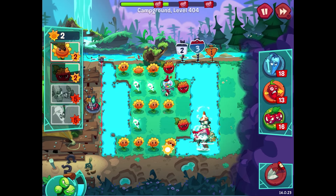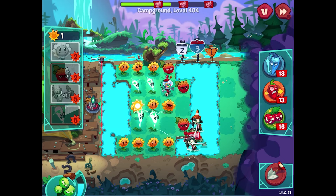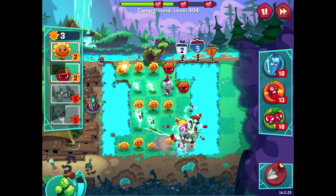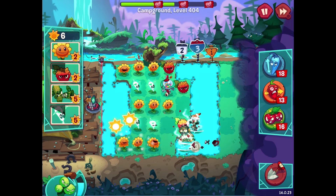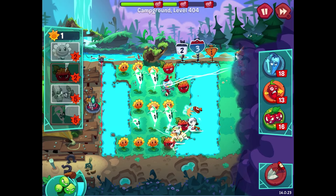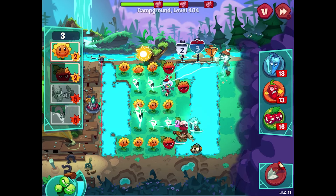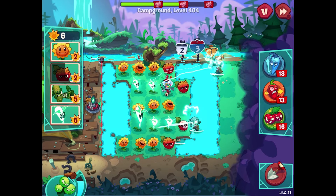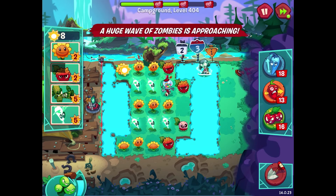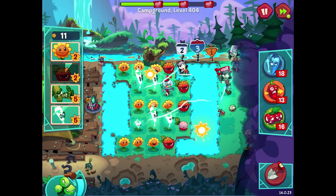We also have a landscaper zombie to deal with — that's really tough. I'll put a sunflower out there. I need to earn up enough sun to get another lightning reed. I knew you were going to do that, but now you're just a normal zombie so you should get zapped through a lot easier. Boom — lightning reed right in front of you. The landscaper zombie in a stage like this is not easy to deal with, but I'll do everything I can. More zombies are marching forward — this is about collecting sun and placing things when I can.